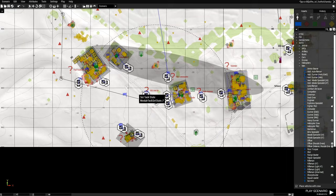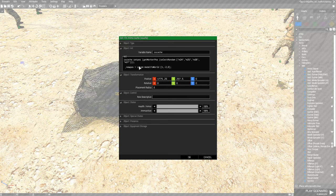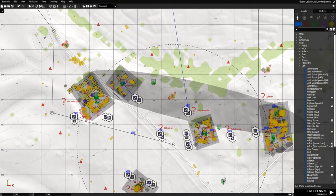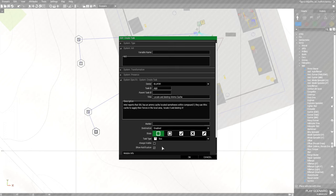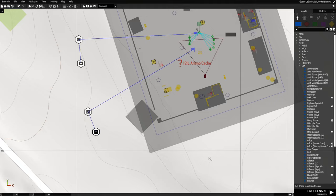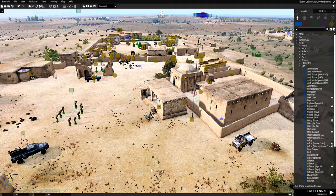I also did an ammo cache — "ISIS cache" — using getMarkerPos with markers M24, M25, M26, and others. Basically this cache will randomly be found here, or over here, or in this compound, or over there. The task says "Locate and destroy the ammo cache" with a description box. It's a pretty in-depth mission because of that. This is one way to make your mission dynamic — you'll never find one of those objects in the same spot.